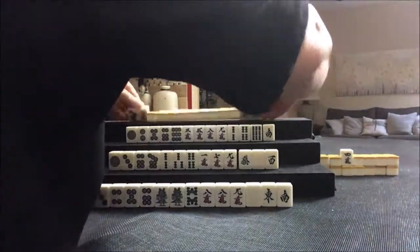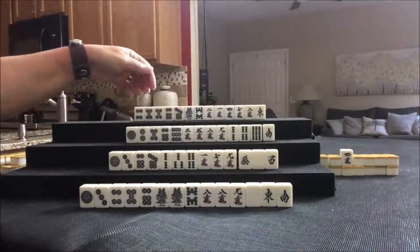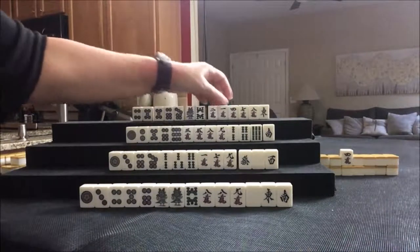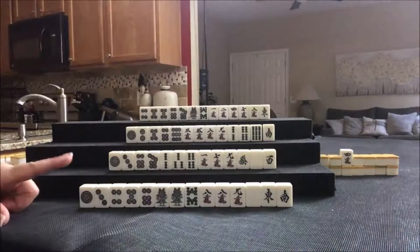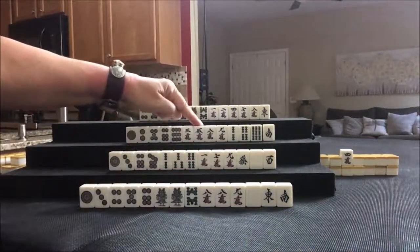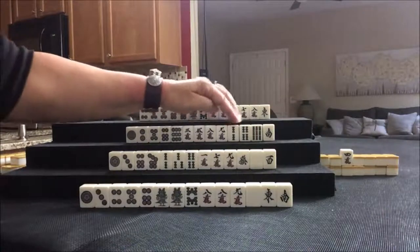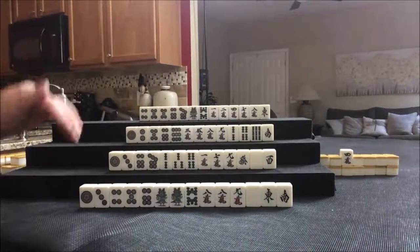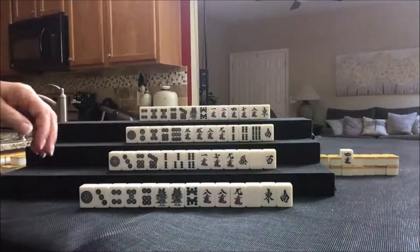Let's see what we can do for North. Mixed suits, single honor, potential Chi, Chi — 4, 5, 6 — isolated, potential Chi, potential Chi. I think I would do Pinfu there too. As far as Dora — 5 crack — we've got the character suit in each one of these hands. Here we have Dora, here we have a 4 crack and a 7 crack. So right now these two players have a potential for leveraging Dora.